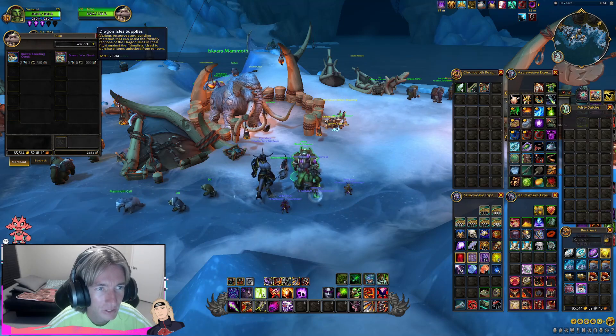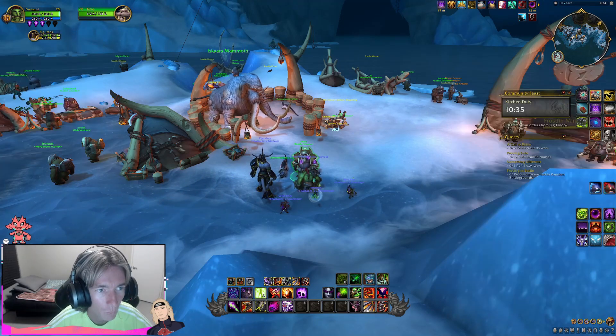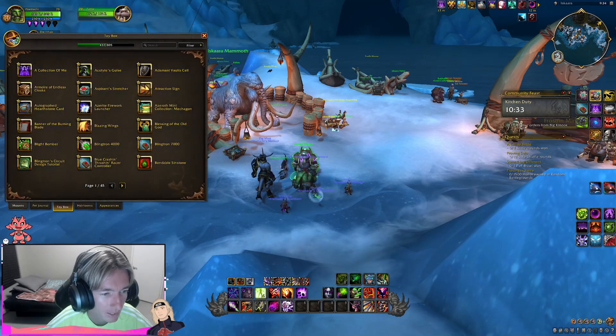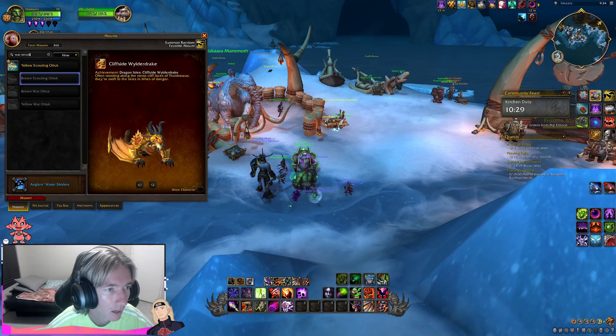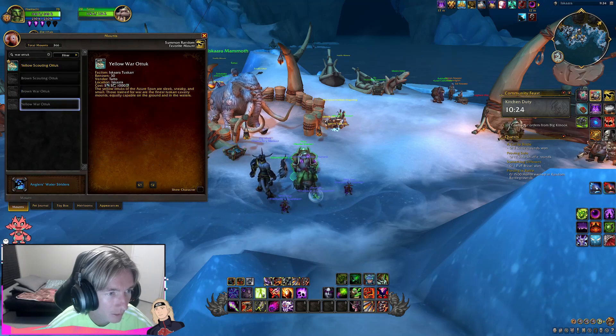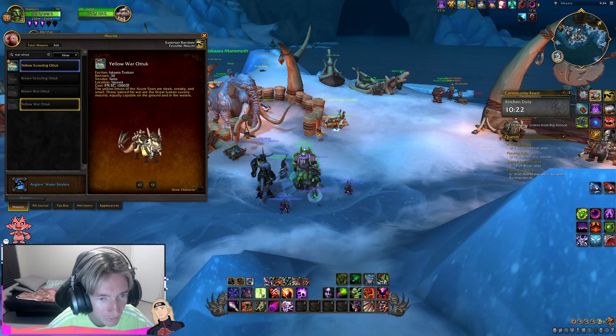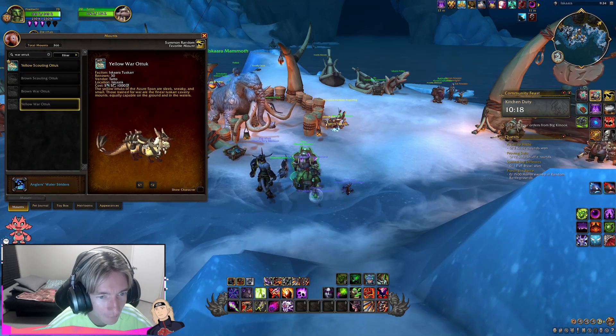All it requires is some crafting materials as well as some Dragon Isle Supplies. These are War Otuks, so let's go ahead and check out the map tab. We're going to have a yellow one — no, that's a scouting one — we need the yellow one. As you can see here, what's the difference? It's a little bit... okay, this is slightly different.